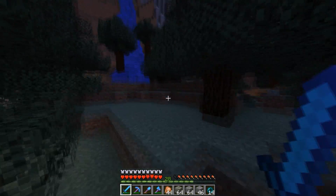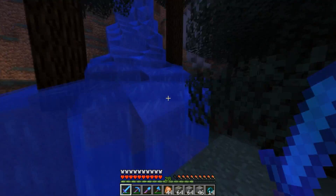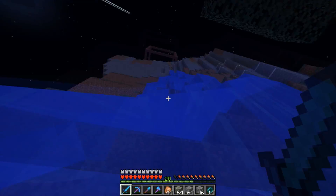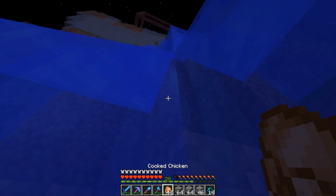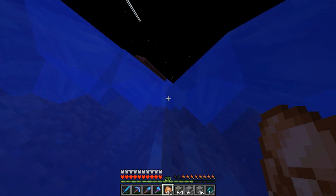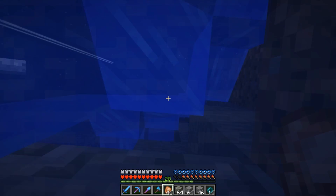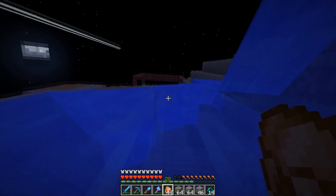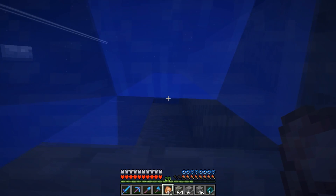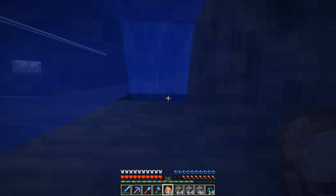Right here there is this waterfall, which is going to be a pain to get up because water and Minecraft and stuff. But we'll do what we can. As you can see, once the water stops, there's a ladder that will bring us up to the top of the mountain. And oh yeah — there's the mountain. This is called Mountzilla. That's why!